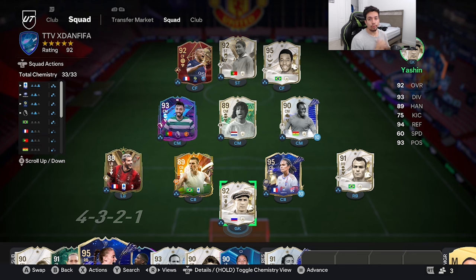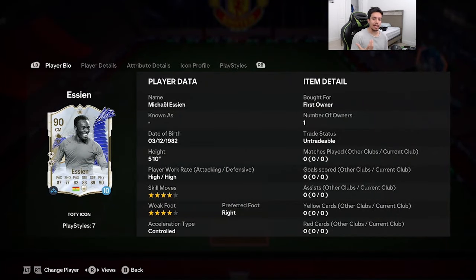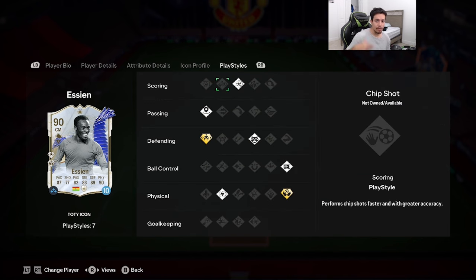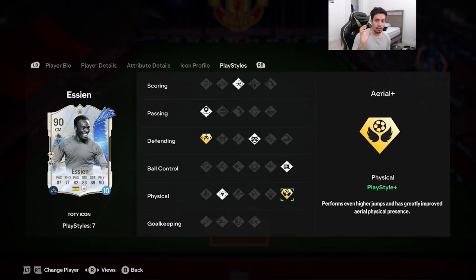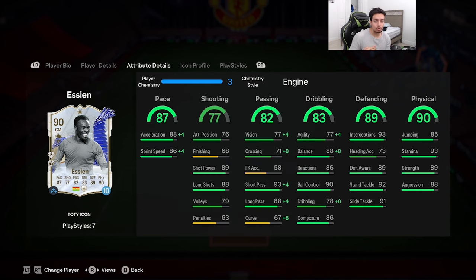YouTube, welcome to another video. Today we're going to go ahead and review the 90-rated Team of the Year icon Michael Essien. Looking at the card: 5'10", high/high work rates, double four-star on skill moves and weak foot, right foot. Acceleration type is controlled. 87 pace, 77 shooting, 82 passing, 83 dribbling, 89 defending, 90 physicality. Play styles include power shot, incisive pass, jockey on gold, anticipate, press proven on plus, and relentless.